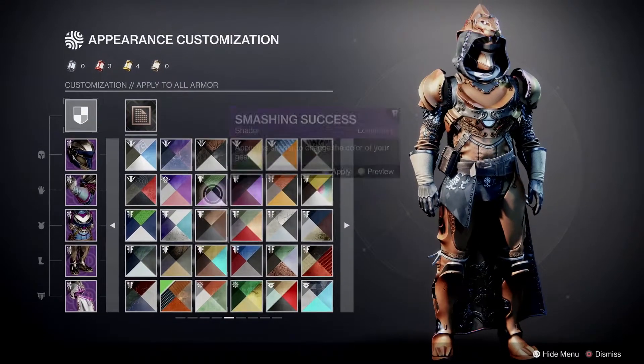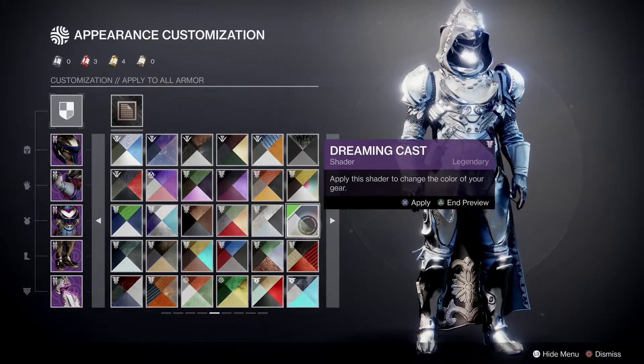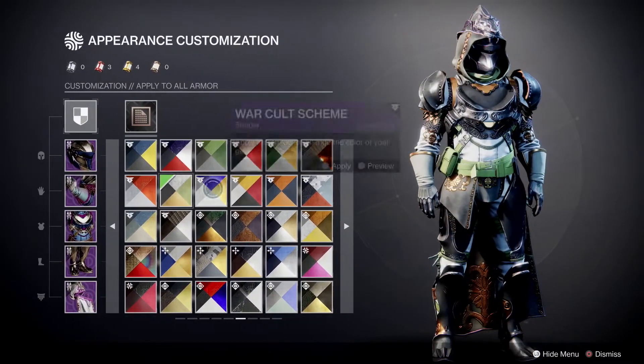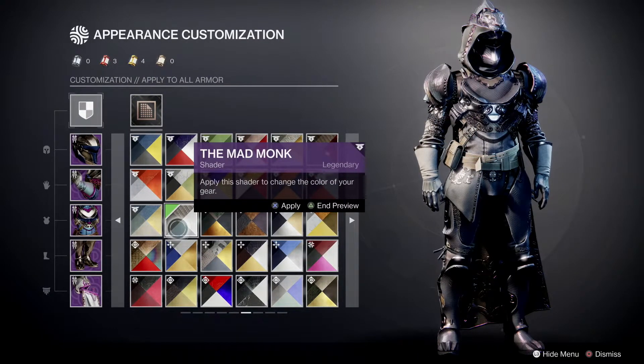Imagine what aristocrats would wear — vibrant colours like this. You can just see them over in 40K. Mad Monk — very cool.